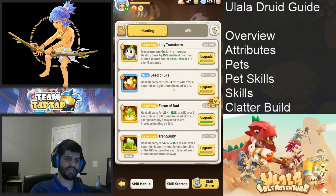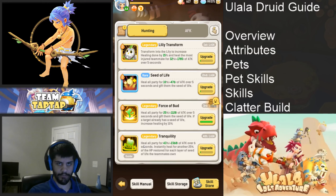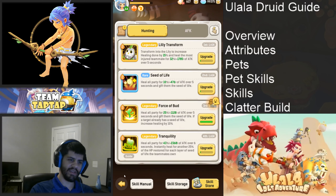Seed of Life puts a seed on everybody, then Force of Bud increases healing by 10% if they already have a seed — which they will — and gives them another one so now they have two Seed of Lives. Then Tranquility instantly heals for another 25% of HP restored for each layer of Seed of Life, so Tranquility is your huge heal here. The problem is Tranquility is a channel — while you're channeling you're not gaining energy, so you have to wait for it to finish before auto-attacking to build energy again.